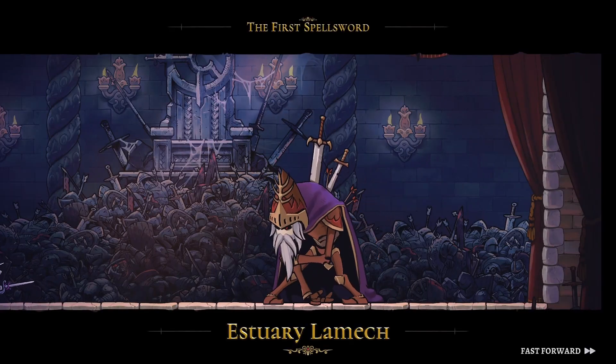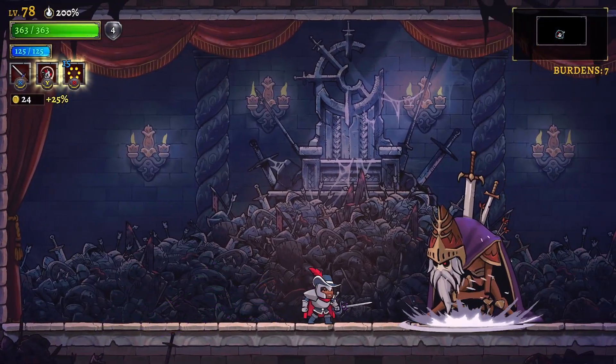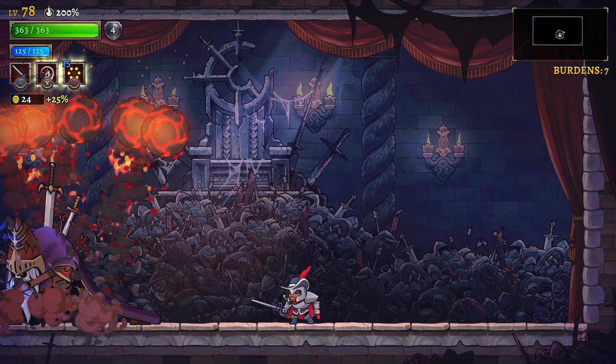So what are these telegraphs and how do you avoid them? If he looks like he's powering up for leg day, then he's going to use Magma Mess. Wait for him to land, and I like to stand between the first and second Magma Sphere.